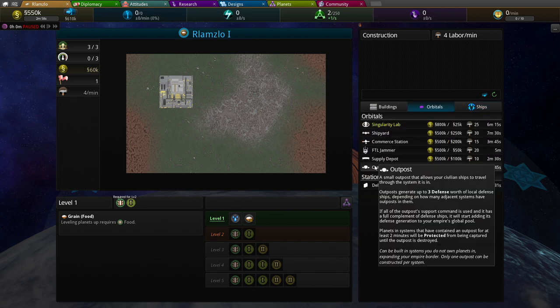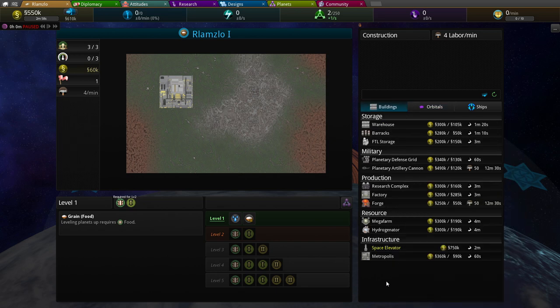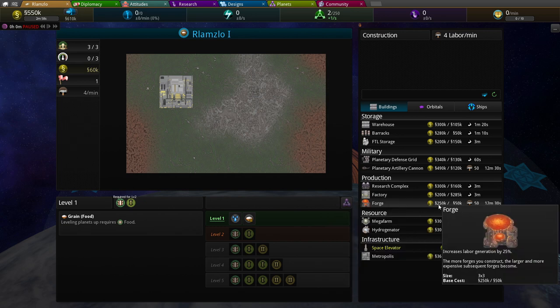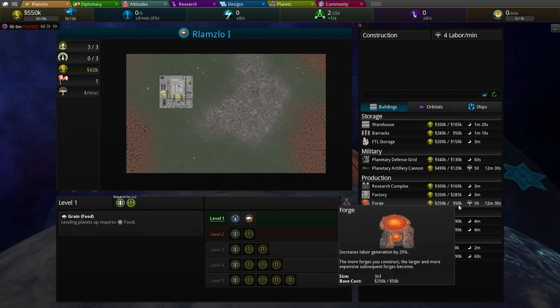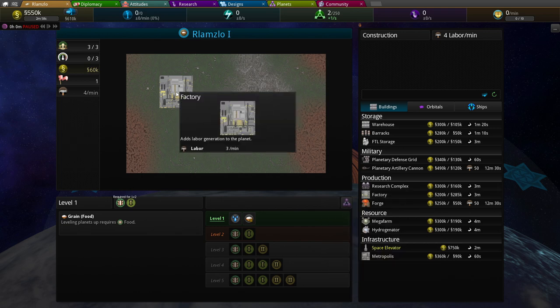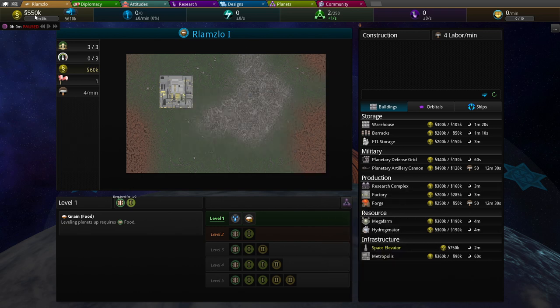You can build orbitals, you can build buildings — all kinds of stuff. They all have costs to them: cost to build and cost to upkeep. You don't really want to throw out too many of them. We have one factory because you don't want to go negative on your budget — then you can't get excess influence and stuff like that.